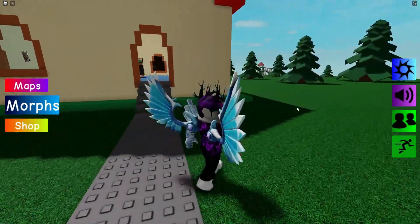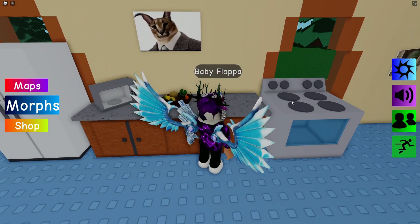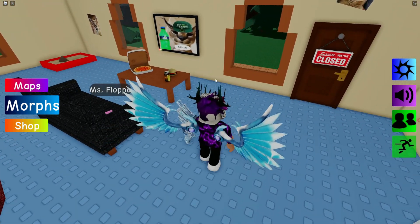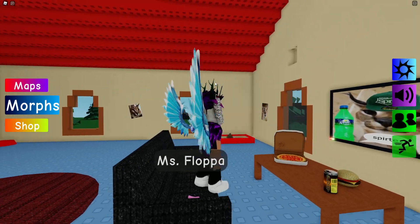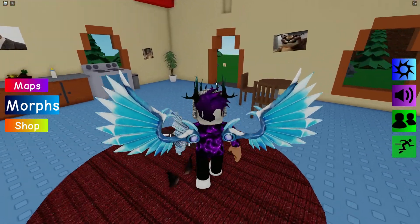For the first lot, we're going to enter the house. Now that we are in the house, just over here you're going to find Baby Flopper — claim that one. Also just over here we have Normal Flopper, then over here we have Miss Flopper, and finally God Flopper.